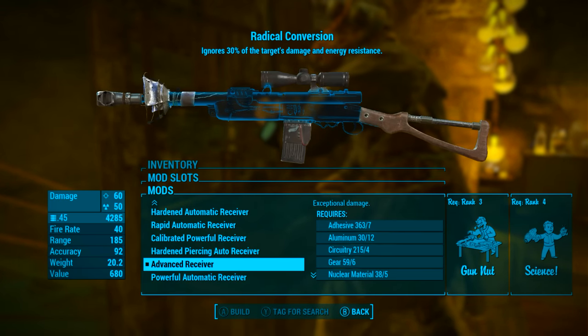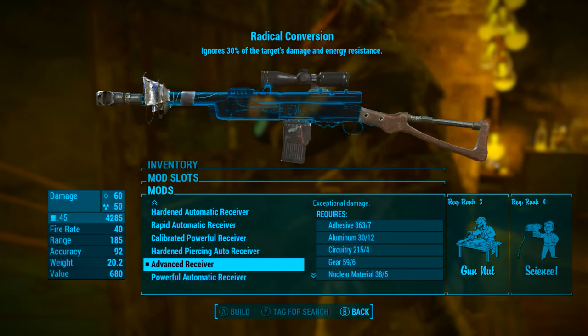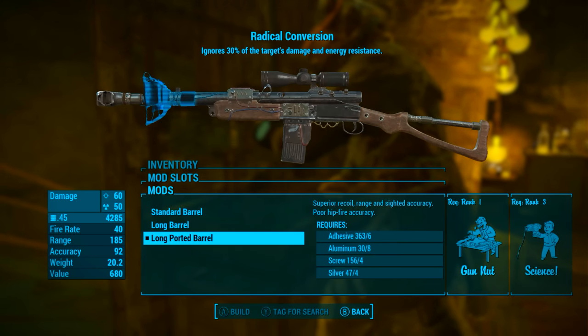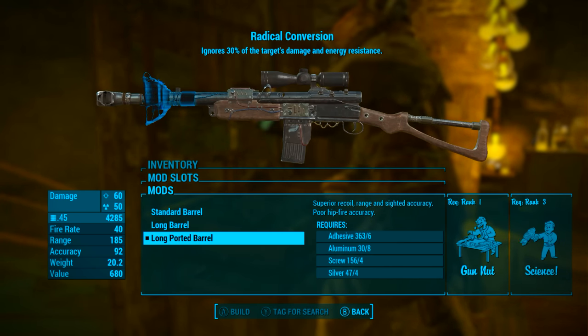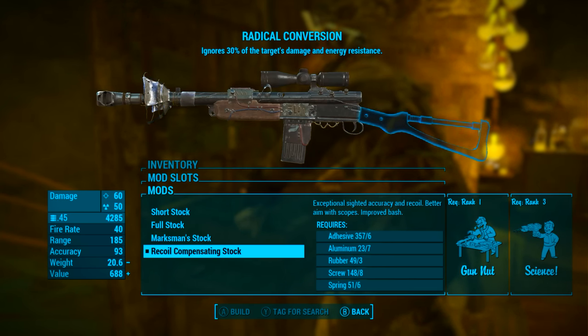So now let's mod it out. You can mod yours however you want, but personally in the first slot I'm going to go with the advanced receiver which gives exceptional damage. Secondly I'm going to be going with the long ported barrel which gives superior recoil, range, and sighted accuracy, however it gives poor hip fire accuracy — but that's no problem.